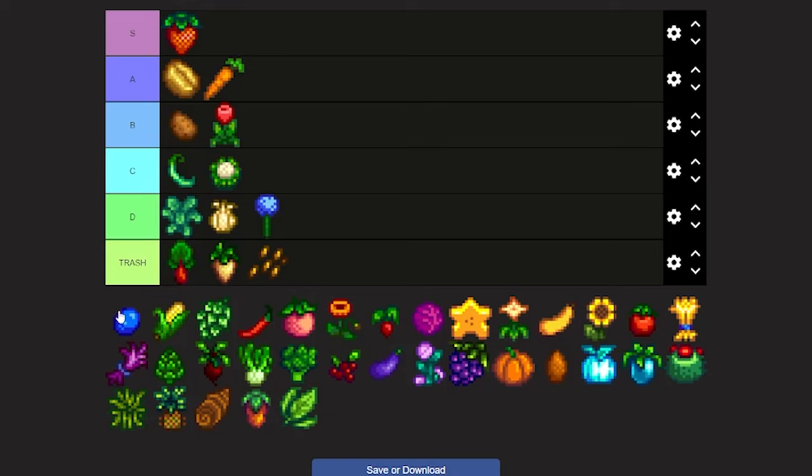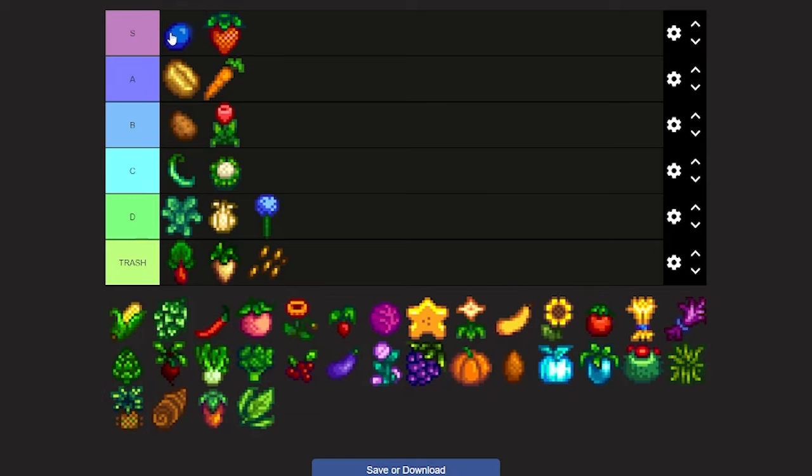Now we're on to blueberries — actually I consider this the best crop in Stardew Valley, just because of how much money you can make off of it. I'm gonna put blueberries at high S because of how good they are.